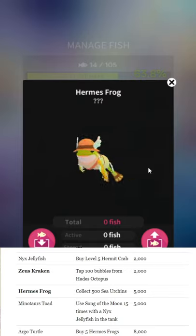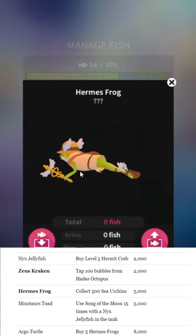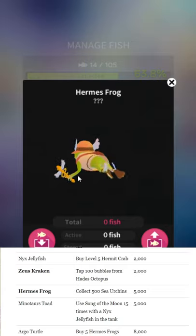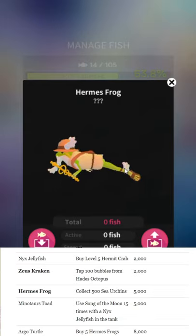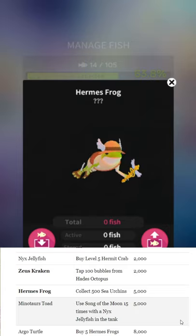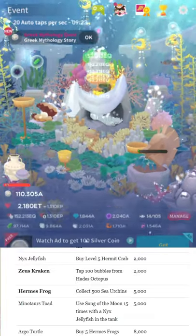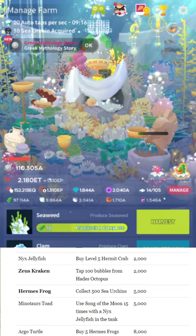Hermes Frog — collect 500 sea urchins from the farm tab. Hopefully you already have the farm unlocked. Simple enough: just go to the farm tab and wait a while to get more sea urchins.